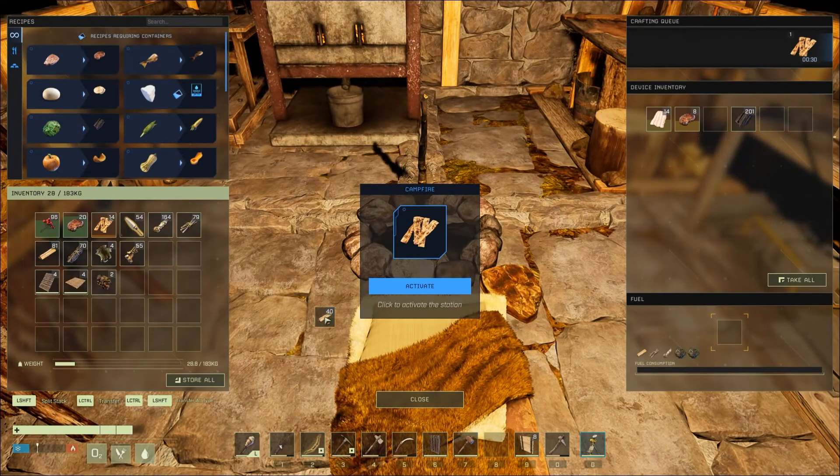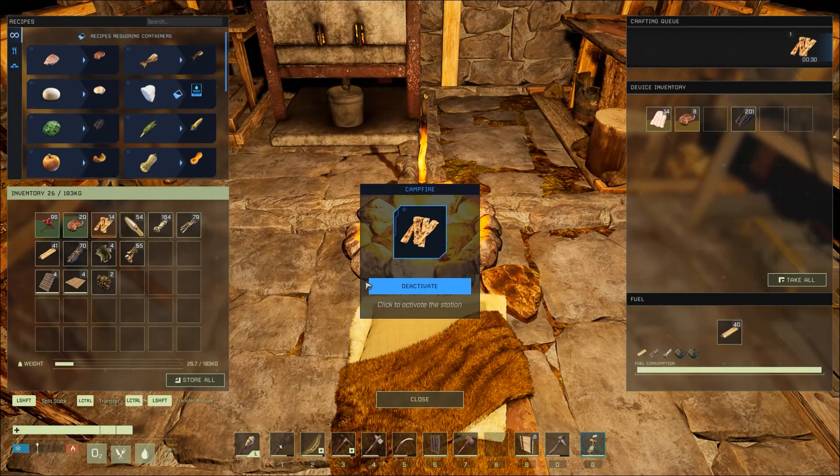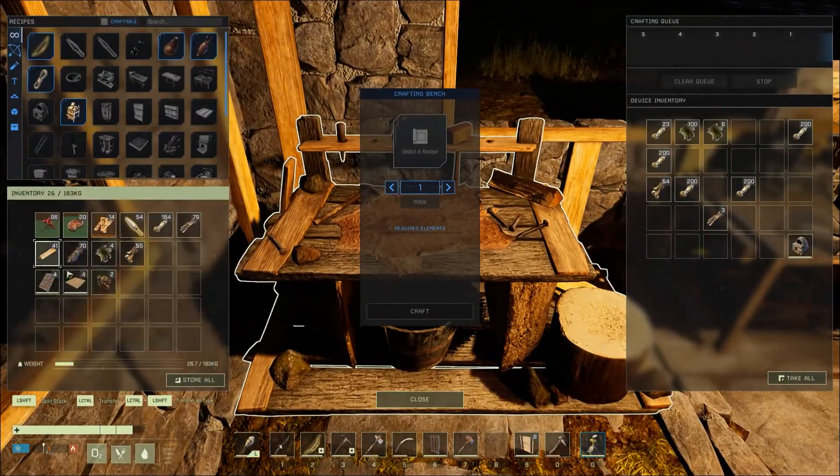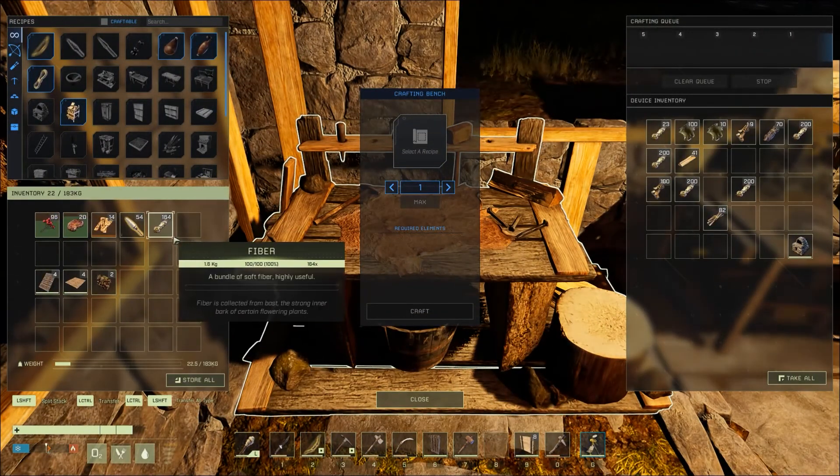I have a little bit of wood, sure, let's put that in there, activate it. I'm going to go ahead and unload my miscellaneous here. And then we're going to sleep, and then we're going to head back out.